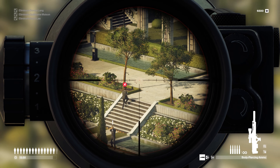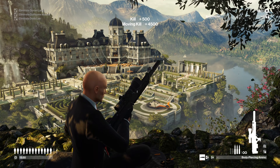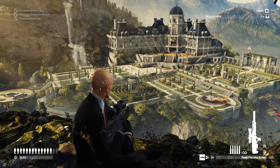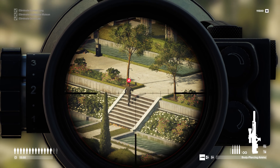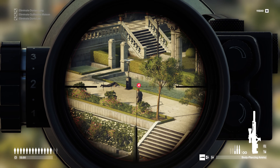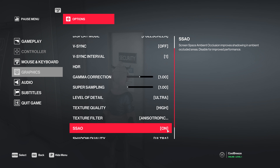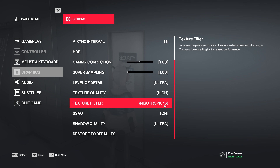I recently demonstrated performance gains for Vega 64 using DirectX 12 with the Core i7-8700K, and you can expect even stronger gains with a lower-end CPU. So the missing DX12 support in Hitman 2 is very unexpected, and I'm unsure whether support will be added via a patch or scrapped altogether. Along with the missing API, the graphical options are extremely limited compared to the previous version — for example, it's no longer possible to select the anti-aliasing method, and you're forced to use SMAA.